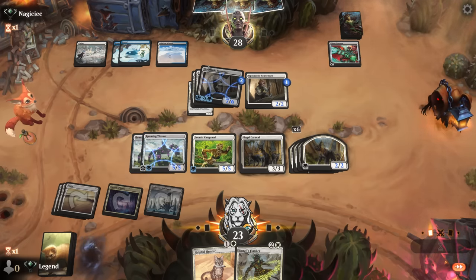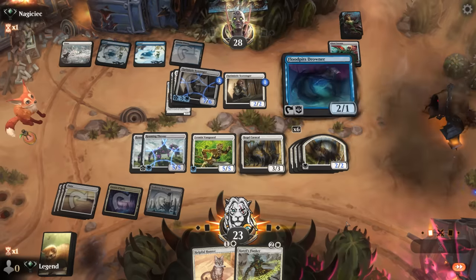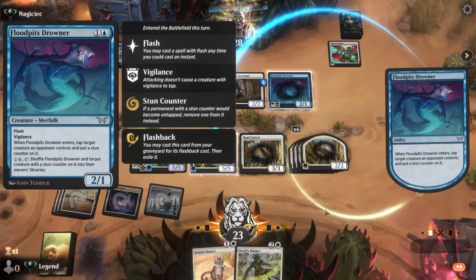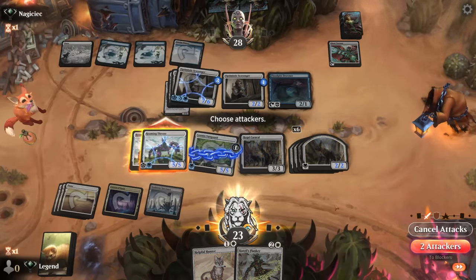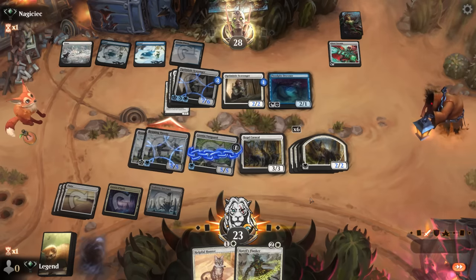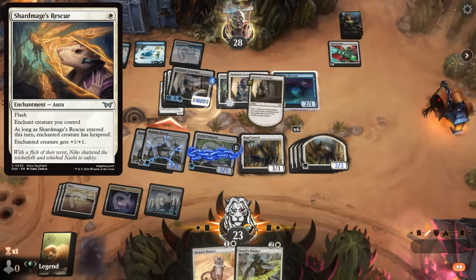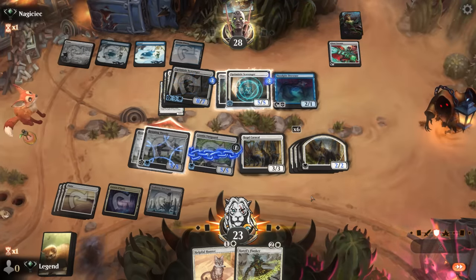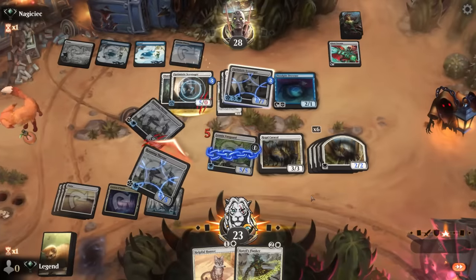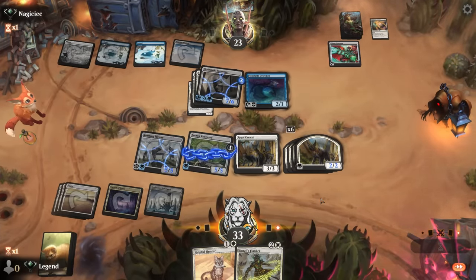They do have Rescue, so they can trade the Scavenger for Roaming Throne, but we got our value out of them already. Bone cashes in the Drowner to get rid of our one-drop — that's fine. Trapped in the Screen as their last card gets rid of Caracal. The tokens still have lifelink, but we lose the +1/+1 bonus.